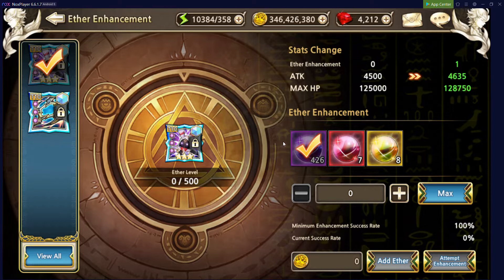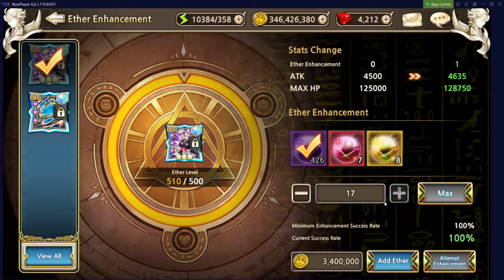Something to note while trying to do Ether Enhancement: from Phase 1 to 5, if you use the blue currency it gives you the lowest amount of EXP. However, once you hit level 5 of Ether Enhancement, the blue currency is no longer available for use. So what I would recommend to be most efficient is go ahead and use all blue orbs until you hit Ether Enhancement level 5. This might take a while, but it will give you the best diminishing returns on your currency. You would hit Add Ether and then Attempt Enhancement. The current success rate is 100%, but as you gain higher Ether Enhancement levels, it's going to reduce that chance. However, you can always max it — it's just going to require additional gold and resources.